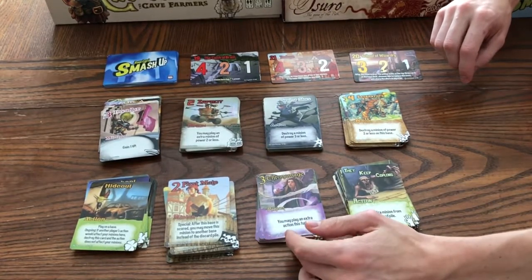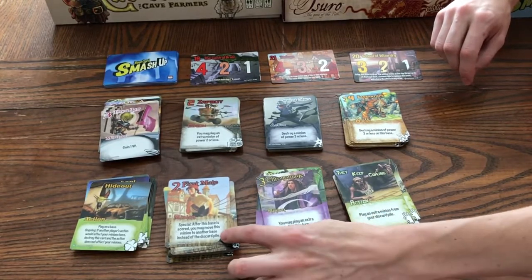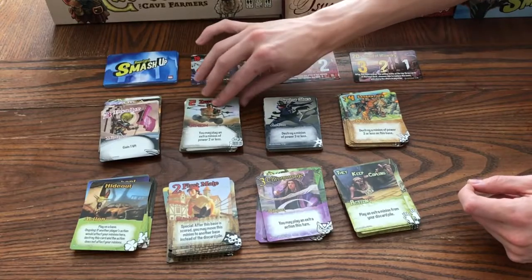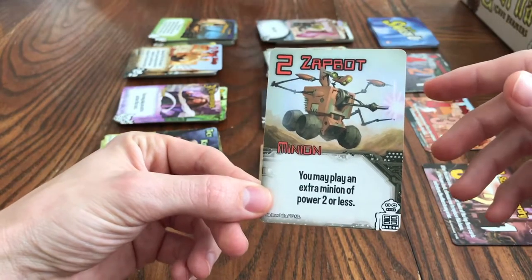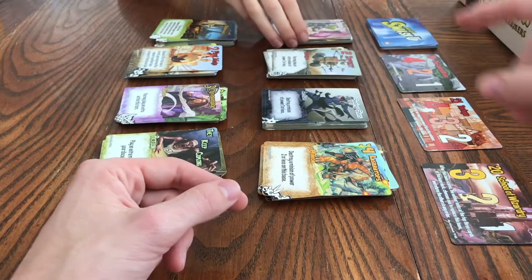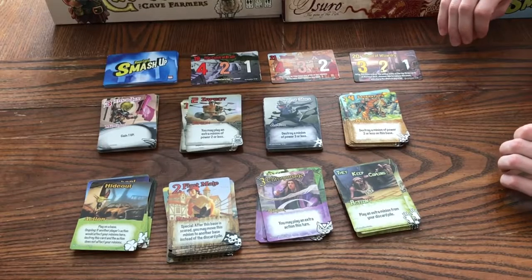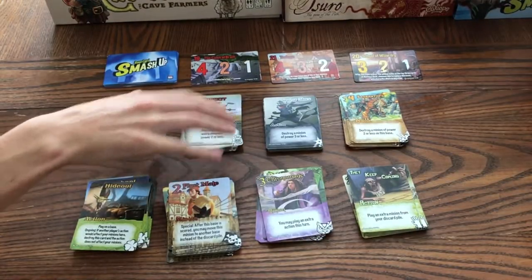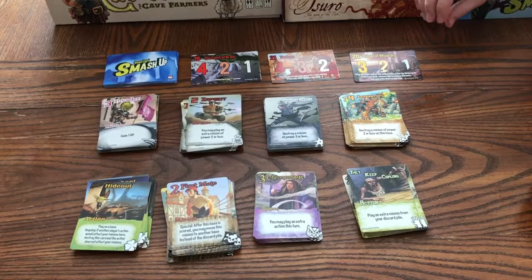Ninjas are a little more tough to play. The wizards have a lot of card drawing and let you play extra actions. Pirates let you move and destroy more minions. Robots let you play minion after minion — when you play one, you get to play an extra minion of power two or less from your hand, chaining them together. The aliens let you get immediate victory points and put people's minions back in their hands. In the expansions, you get more decks with different actions.